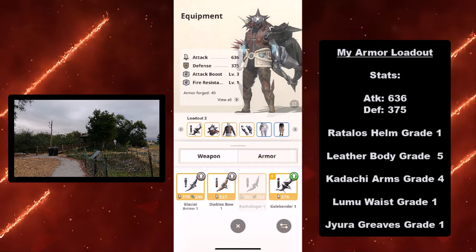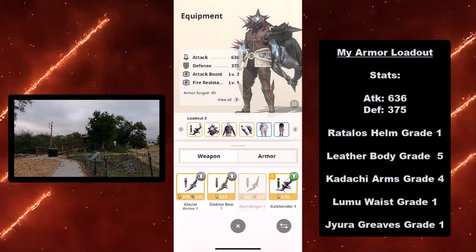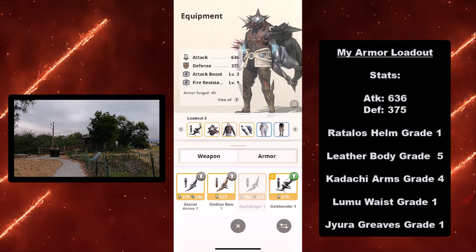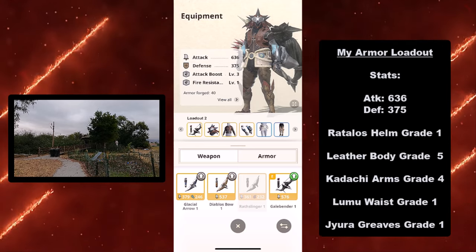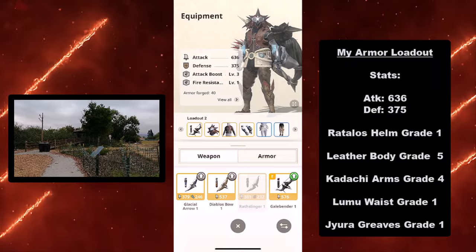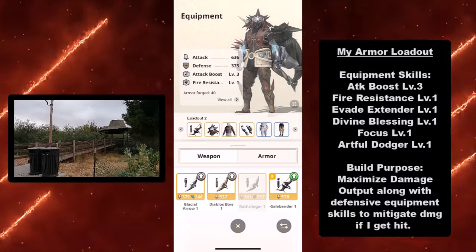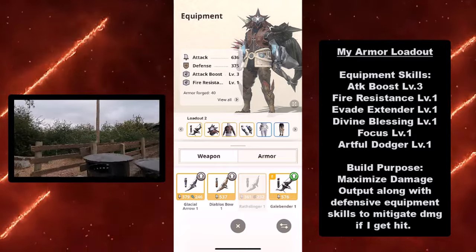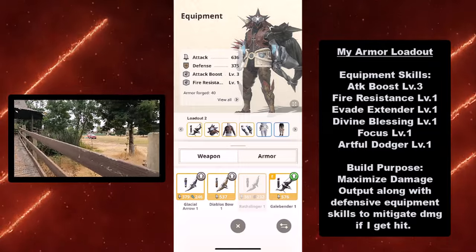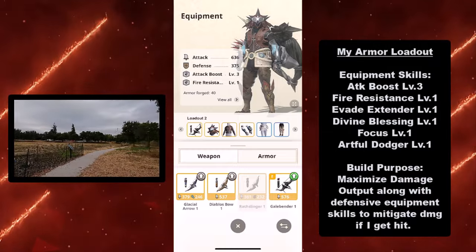Here's my armor loadout. My attack is 636, my defense is 375. The build purpose is to maximize damage output along with defensive equipment skills to mitigate damage. This allows me to pump out as much damage as humanly possible, along with having some defense just in case I get hit.